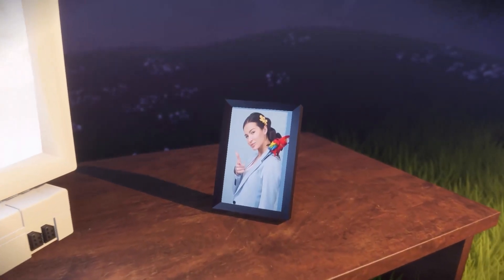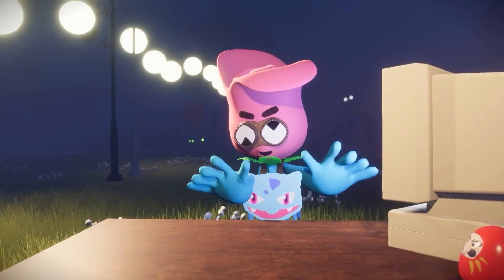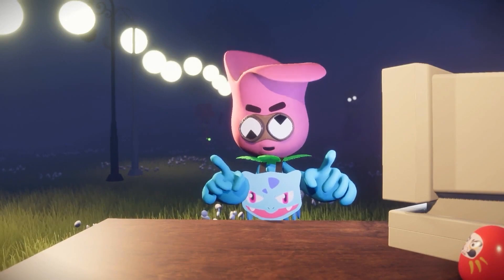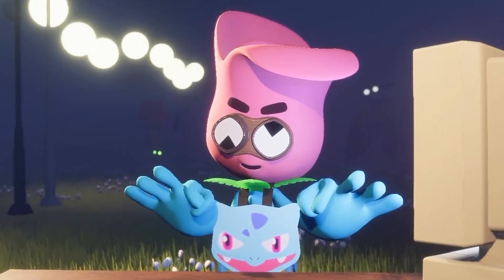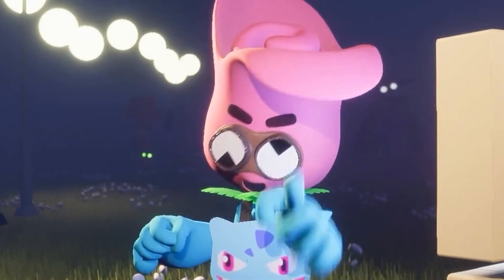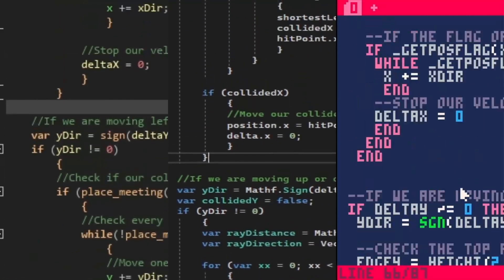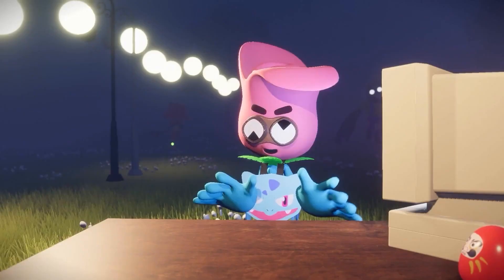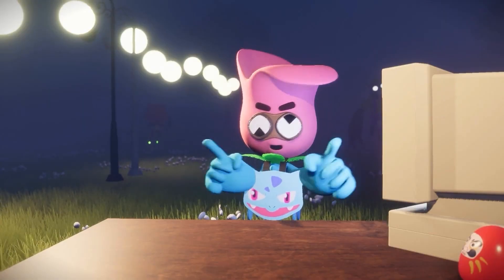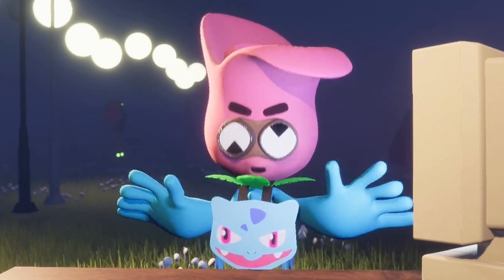My ex-wife said she couldn't respect a man who couldn't write functional collision code. Now, I promised you, there's a one line fix for this. In fact, you might even consider it a zero line fix for this. All you gotta do is move this line of code below this line. That's it. I feel stupid that it took me so long. I'm not even joking — it took me years. It took me a long time. I'm not proud of it.